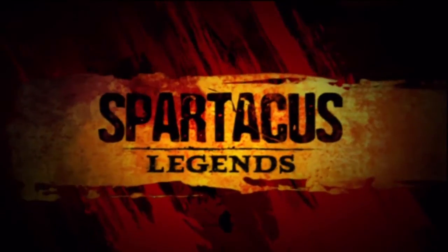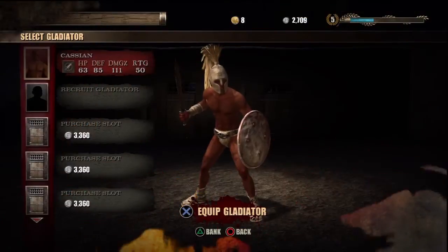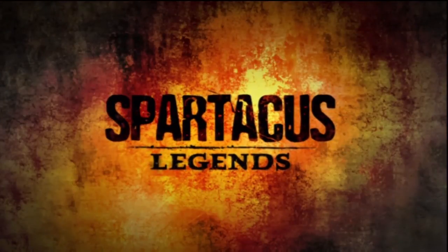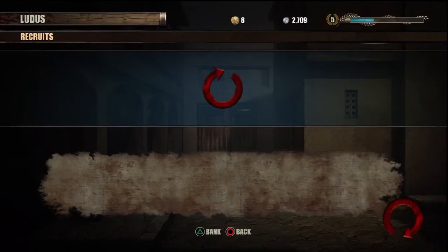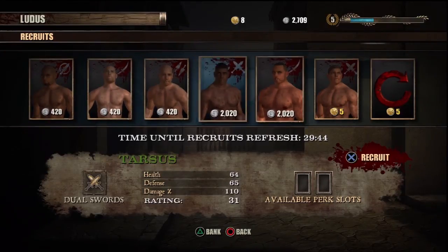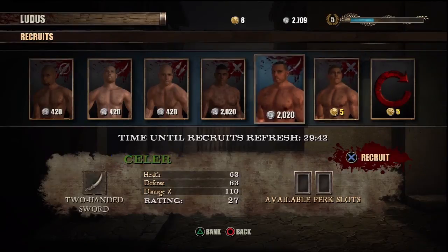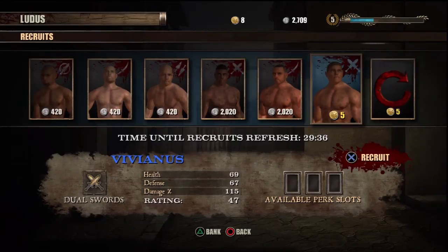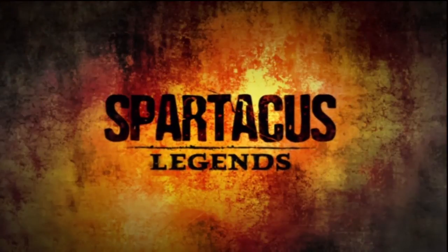Let me go back to the gladiator selection menu. If you want to recruit or buy a new gladiator, you can see on the bottom right-hand corner below Recruit it says 'available perk slots.' Some gladiators have one slot, some have two, and this one has three perk slots — so he's pretty good. I think I'm going to unlock him.